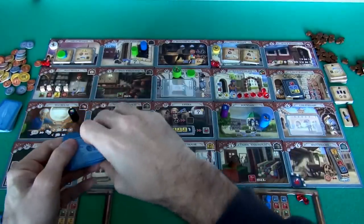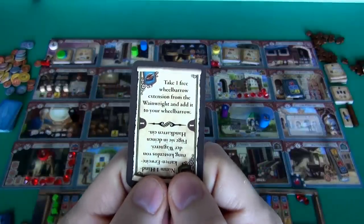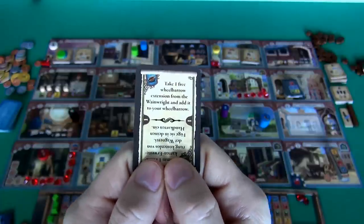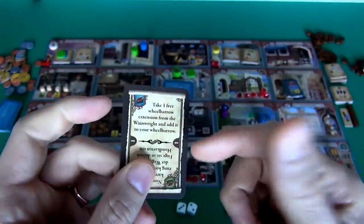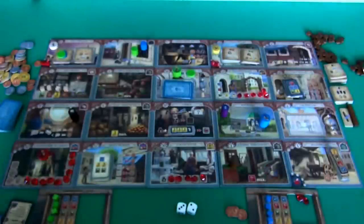These guild cards are tough choices — every time you draw two, it's a difficult decision which to take. Let's say I take the wheelbarrow card because I want it early. The key restriction is that to play a guild card, you must forfeit an entire turn — no moving, no encounters. So you really have to wait for the right timing. But I've got this card ready for a future turn.